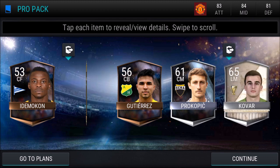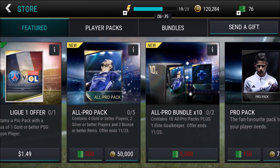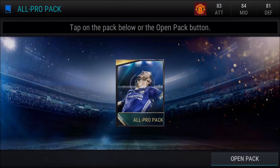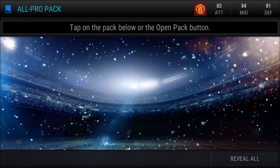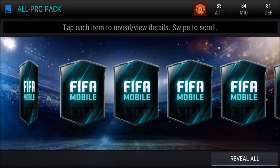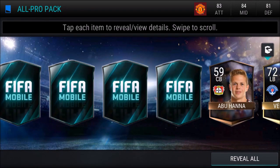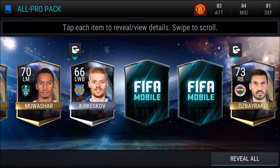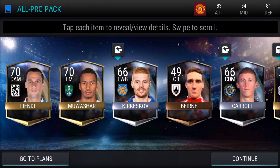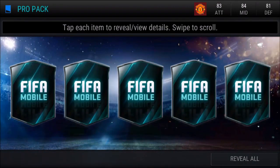All right guys, I think it is time — we all know what's going on. The all pro pack, baby, let's get it! Get hype, boys. Four gold or better players — we better get an elite. This is the equivalent of like four pro packs. Here we go. Oh, Lionel. No, no, no. You have scammed me 50,000 coins. All right, screw those packs. Back to the pro packs, I'm not opening any more of those. Those are genuinely a waste of money.